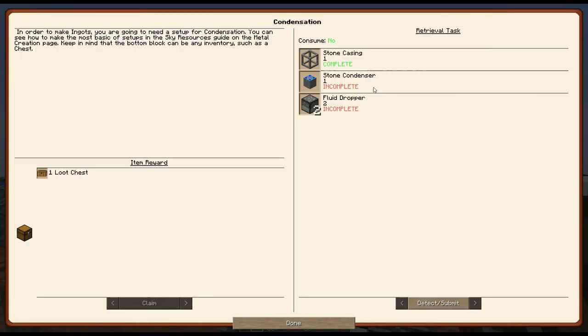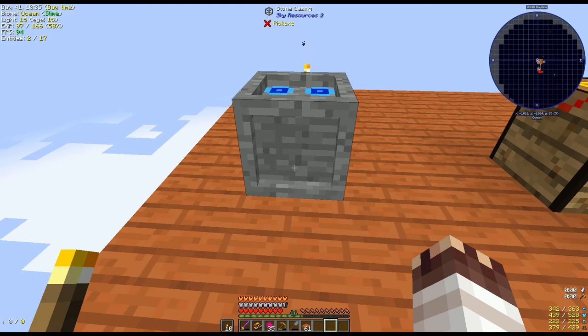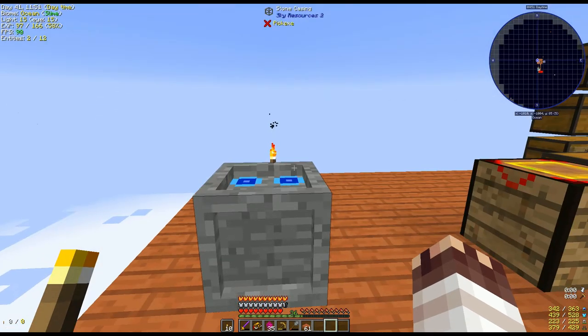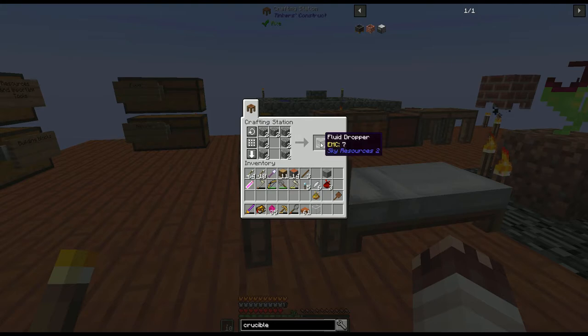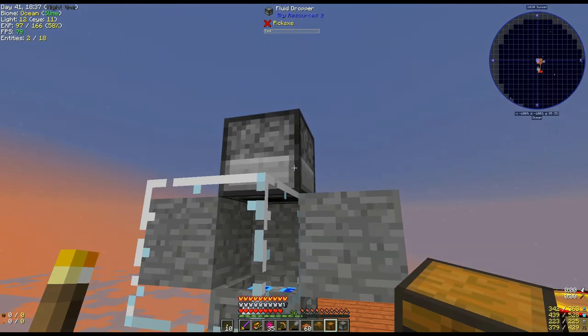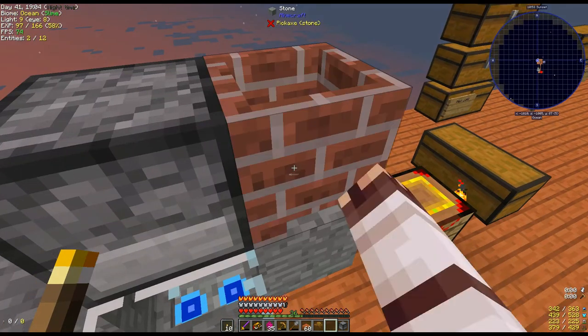To actually utilize these items, we need a condenser. Stone alchemy component, stone condenser, stone casing. Condensers do not need a moldy block. However, we need to contain a fluid on top of them, so we might as well make it look pretty. The condenser quest requires two fluid droppers, but I only need one. Fluid droppers pull fluids from tanks directly next to them, and drop them into the world below them. Tanks like crucibles.